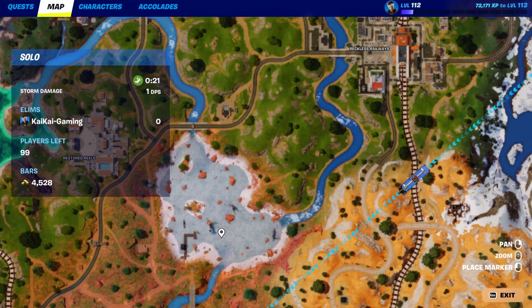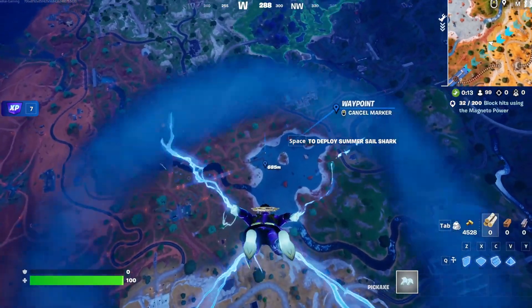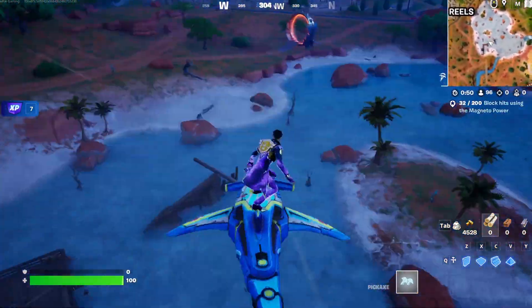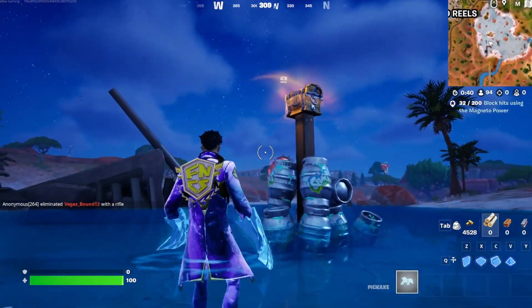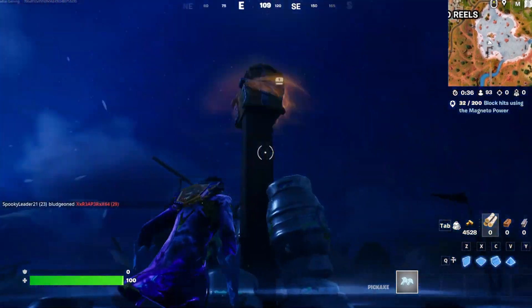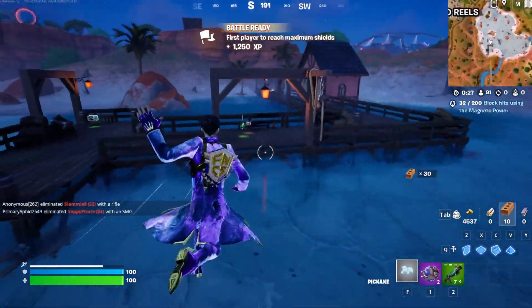The first drop spot is right here next to Restored Reels in this lake. You want to land on the new Pirates of the Caribbean deck. There will not only be a chest, there will be more than 10 slurp pots to get you to 100 health. Once you've got a map, just break all these chests and I'm at 200 health.